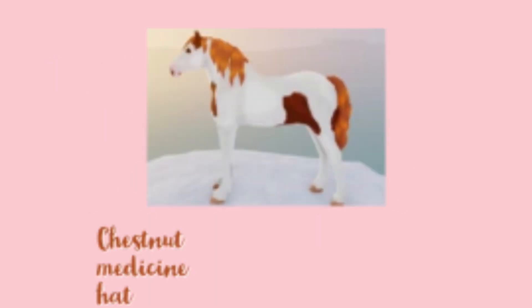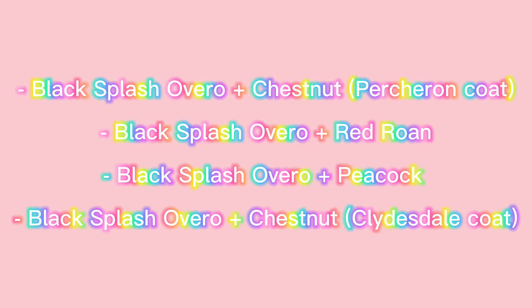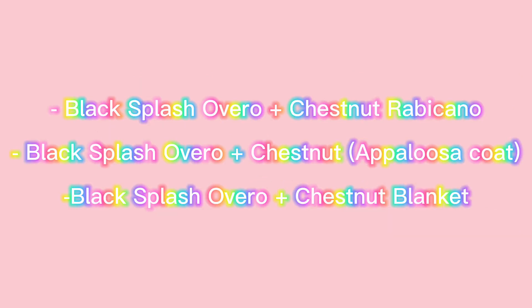To get a Chestnut Medicine Hat, there are seven ways to get it. Breed a Black Splash Overall and a Chestnut Pure Coat, a Black Splash Overall and a Red Roan, a Black Splash Overall and a Peacock, a Black Splash Overall and a Chestnut Clydesdale, a Black Splash Overall and a Chestnut Rabicano, a Black Splash Overall and a Chestnut Appaloosa, or a Black Splash Overall and a Chestnut Blanket.